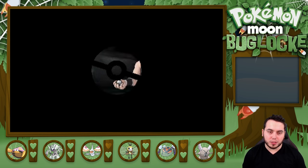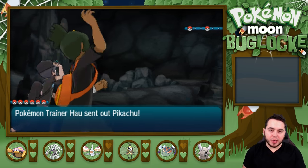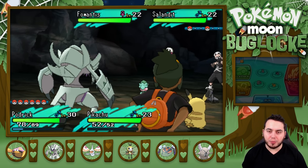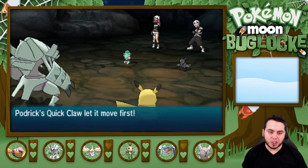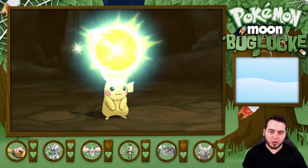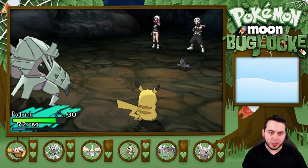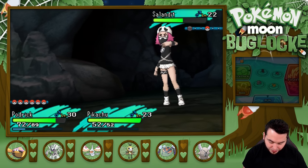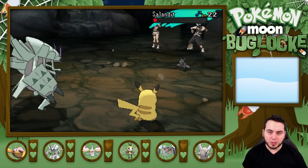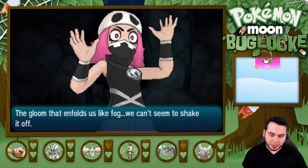I've got Podrick and Hau has Pikachu — I find it so funny that Hau uses Pikachu. We are just going to destroy these things. I'm going to go for that big First Impression on Fomantis. Quick Claw activates — First Impression — boom, get out the way! Golisopod don't care. Podrick don't care. Salandit goes for Smog and misses. I fire off a big Rock Tomb — just drop some rocks on this thing's head. See you later — Team Skull, you're gone, we ain't messing around.